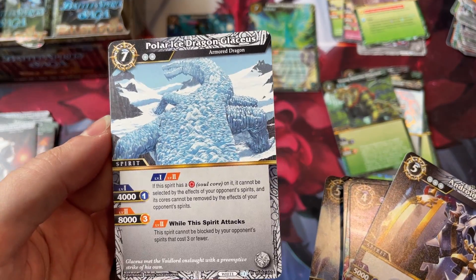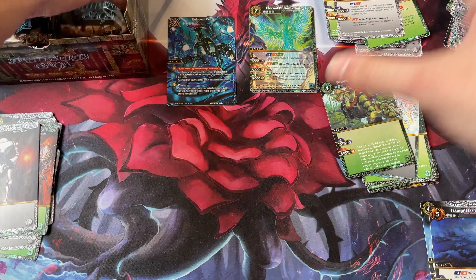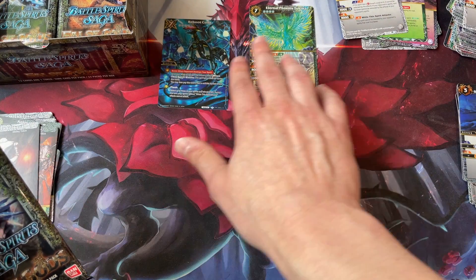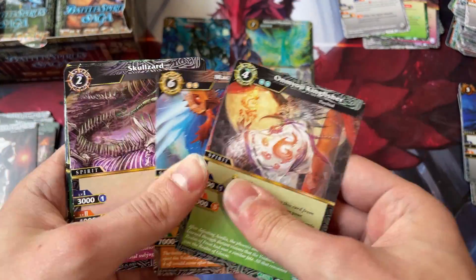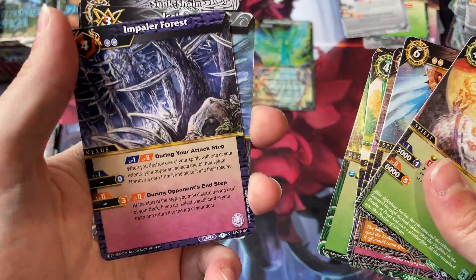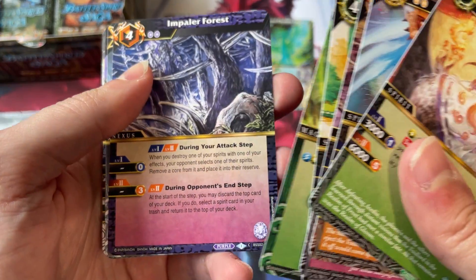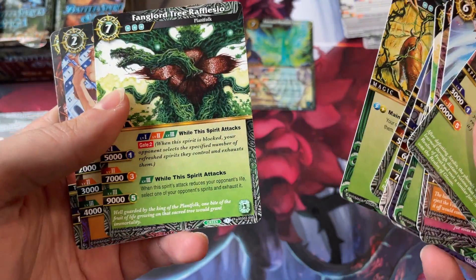A terrible Polar Ice Dragon Glacius for our rare — too expensive to be good. Paler Forest is a card I got some flack about for my rating. I'm still not convinced about it — it has an interesting effect, but I don't think it's good enough. Rafflesia for our rare — that's nice.